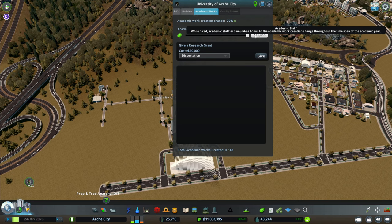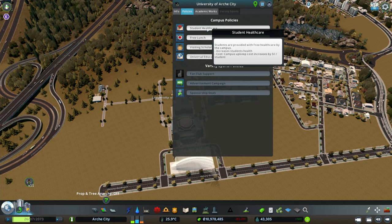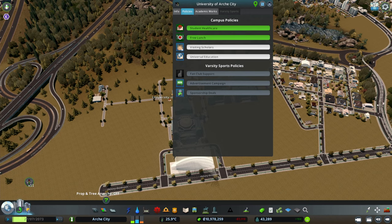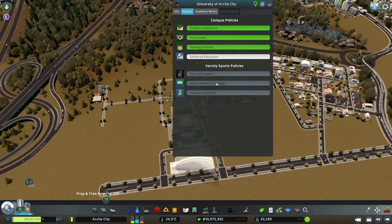The smaller buildings I'll put on this side — these will be dorms, this is the study hall, and this is the main building. Everything here will be connected by pathways. I have no intention to make any roads in this area — it will be only pathways. At the moment we have 670 students and enough attractiveness to reach the next level. So we might give some money to the university — let's say 20,000. We have enough money. Let's go for Discovery research.